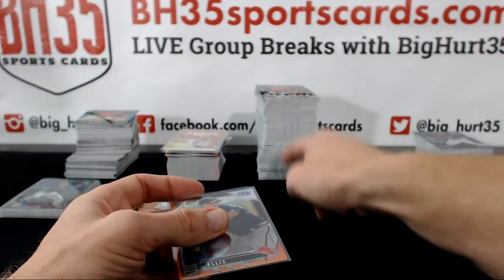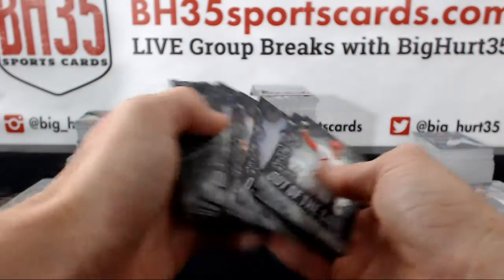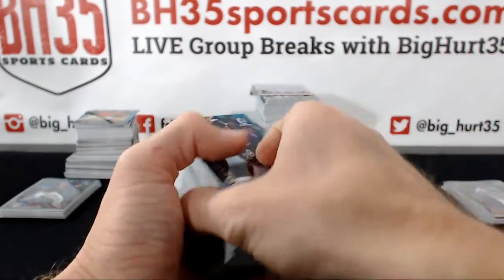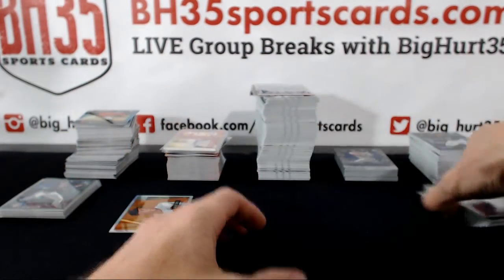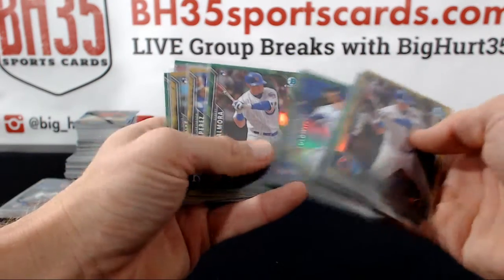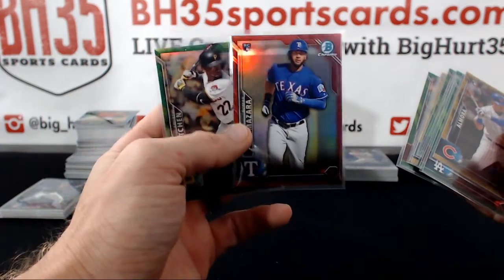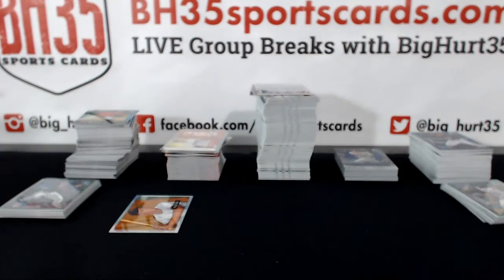These are all the Out of the Gates — I think there was one blue, yeah, Steven Piscotty to 150. These are all the base refractors and rookie refractors — the ones numbered to 99 or lower: gold Almora, Kershaw, Greinke, Tulowitzki, Almora green, gold Perez, gold Urias, green Pollock, red Nomar, Mazzara four out of five, green Andrew McCutcheon.